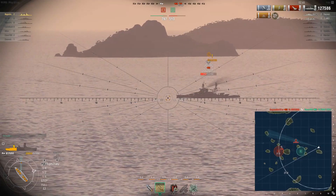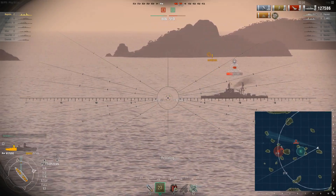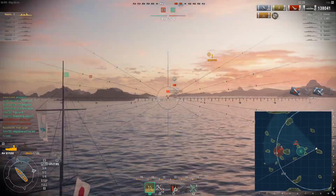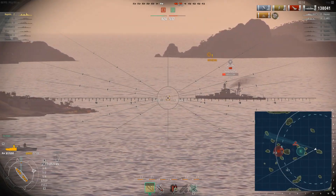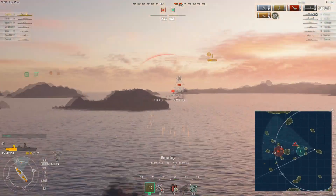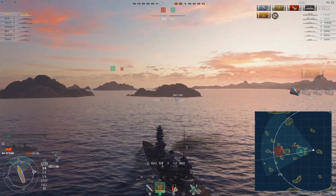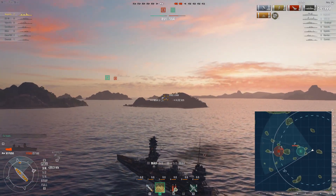I switch to AP — this is an HE salvo on the Arizona — and I make a good hit but we're on roughly equal health, and that's not good enough. I need a knockout blow. Now I'm the last player and it baffled me that he didn't turn into me. Salvo out — I hope for the best, and indeed 10,000 damage, a very important salvo. The Fuso is now in stealth and obviously I'm aimed at by both of them. The Arizona opens up; I try to turn into him in time and shoot a last salvo.